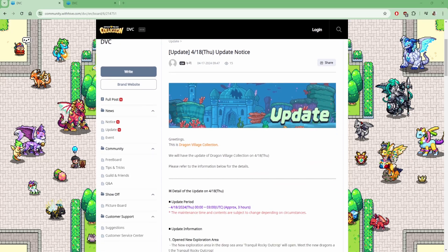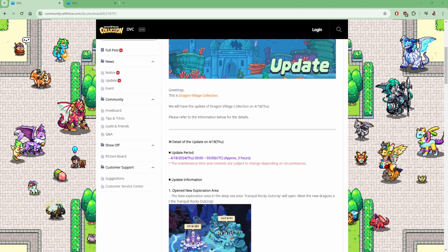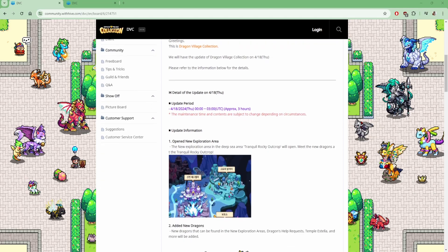The update approximately takes 3 hours. The time zone depends a bit on where you live. We got a new Exploration Area — Tranquil Rocky Outcrop will be open. It's the top right.